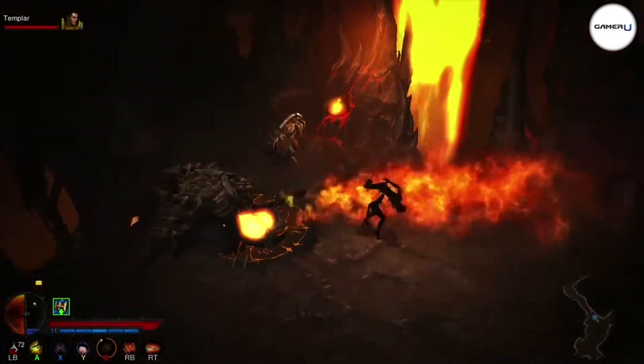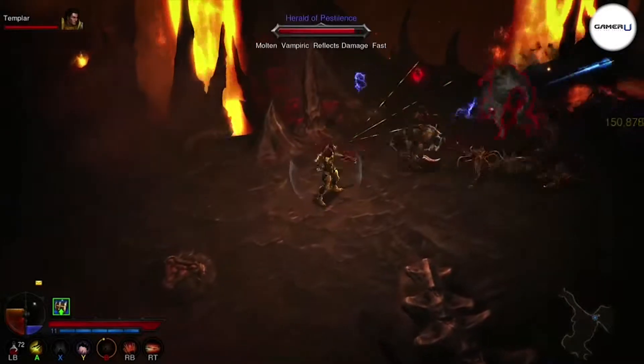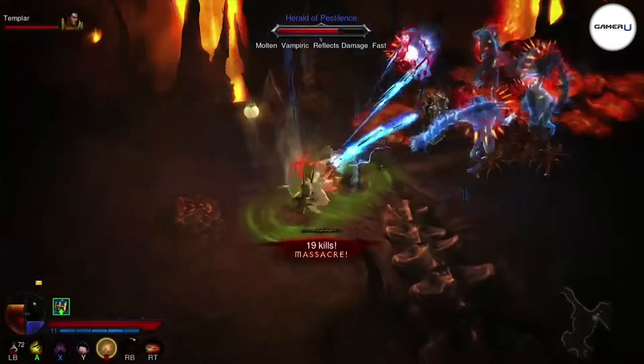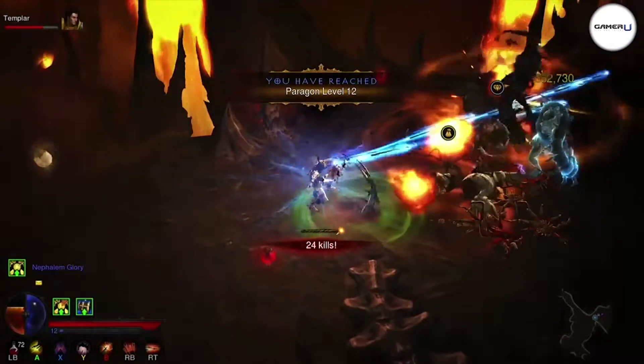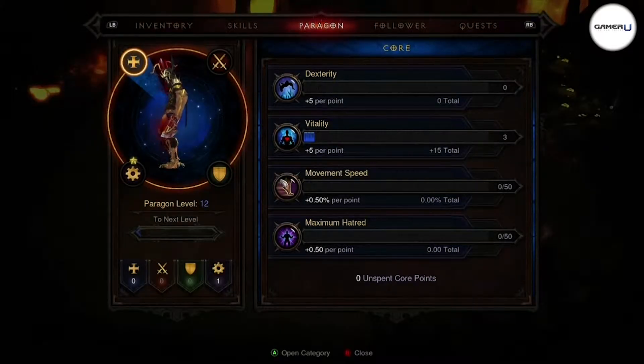The Paragon system is an awesome endgame feature as it allows you to keep making your hero stronger even after reaching the level cap of level 70. You must reach level 70 in order to enter Paragon mode. Once you reach Paragon, your XP meter will turn blue, receive a blue level number, and you'll start gaining XP for beating enemies and completing quests.